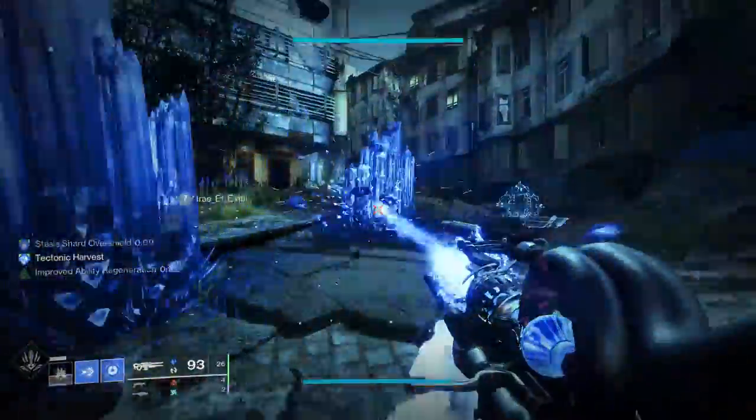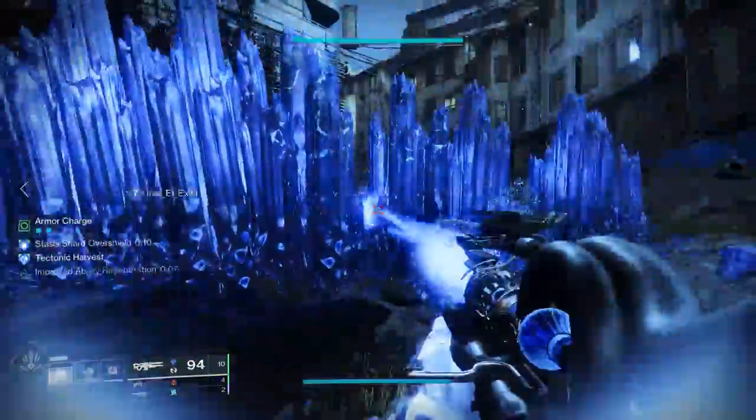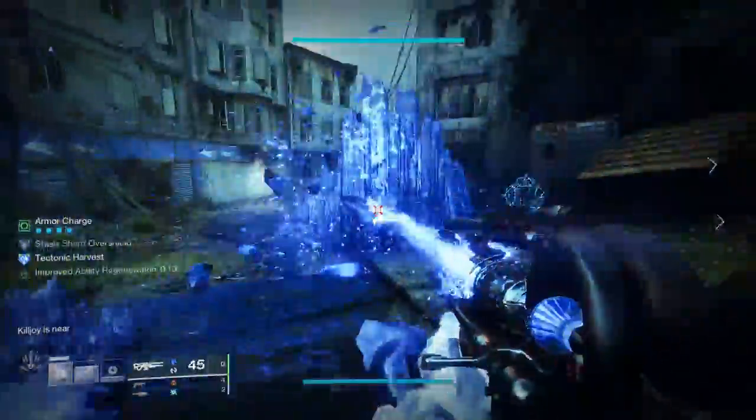With this build, we will have literally infinite freeze abilities — and I am not exaggerating. All of these abilities are walls, meaning you have infinite cover for high-end difficulty activities like Grandmaster Nightfall. This creates a protector-playstyle power fantasy like something you have never seen before, and it actually surprised me quite a lot.